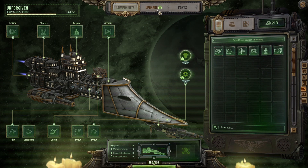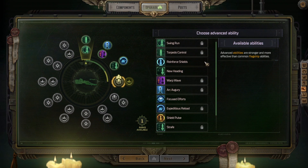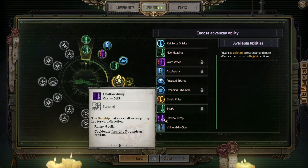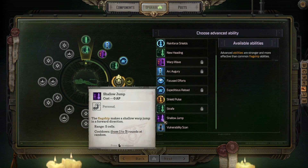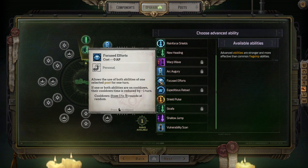Didn't lose much in the way of hull. We've got swing run, torpedo control, shield pulse, shallow warp jump in a forward direction. Focus effort — allows the use of both abilities of one selected post.